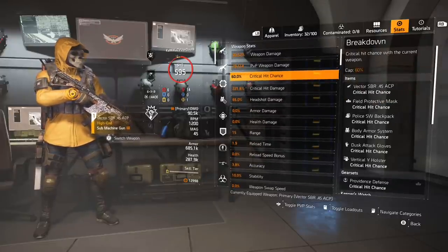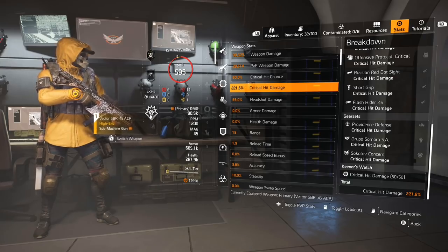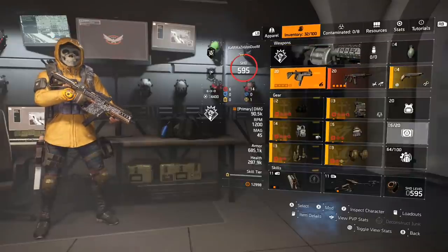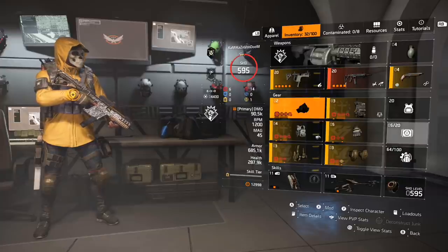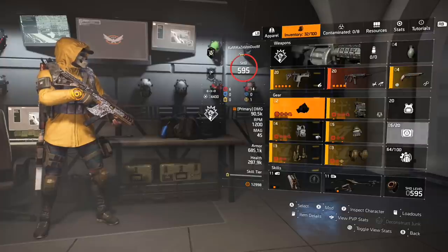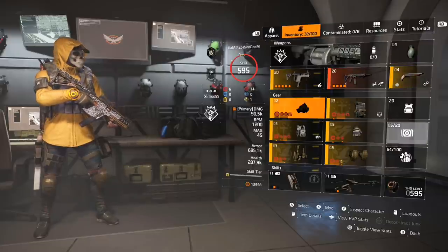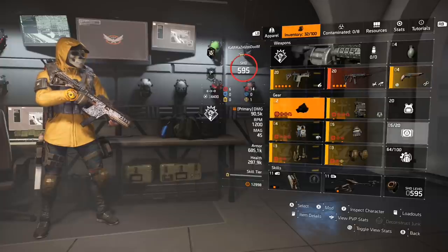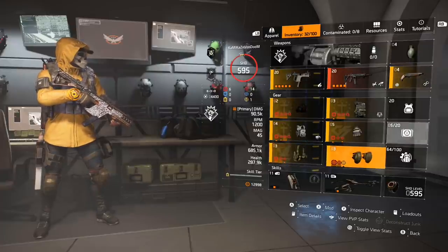What I did here is made sure I was at the cap of 60% crit chance, then pushed crit damage as high as possible. Beyond the weapon and the watch, the other spots to look for are gear and brand set bonuses. These Division 2 builds are all based on math — there's a certain equation to every problem, and the solution here is a specific brand set combination.